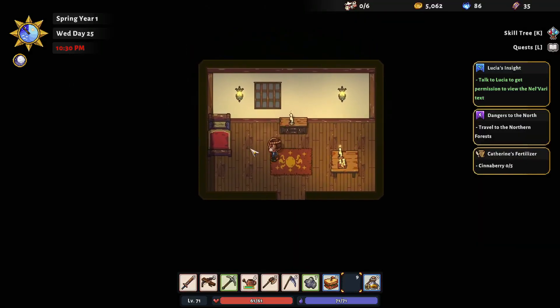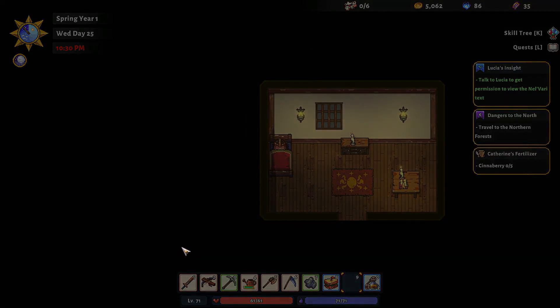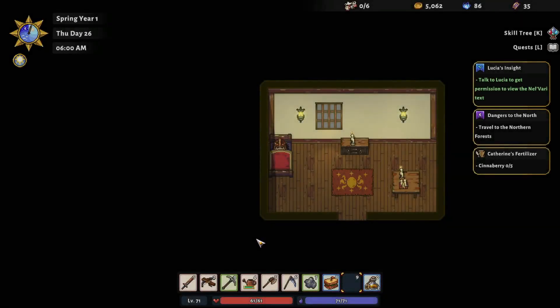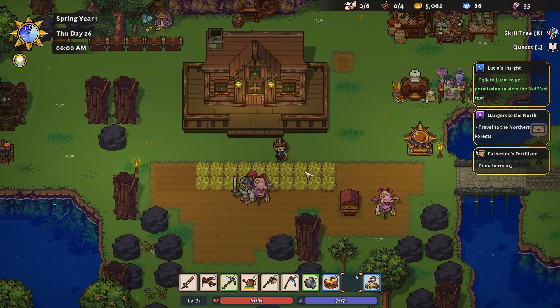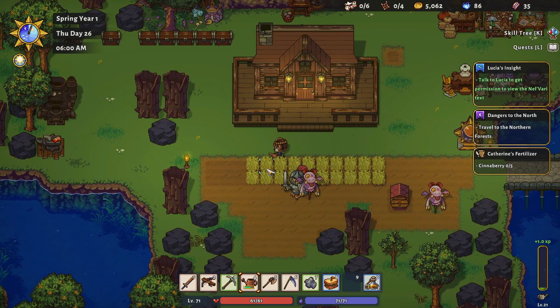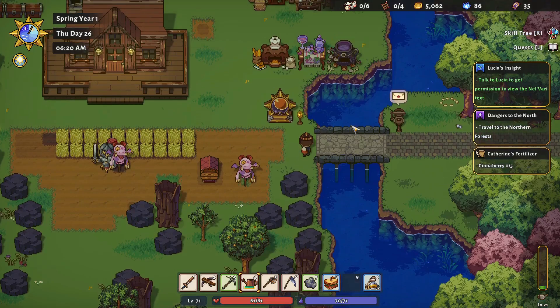I'm also going to go back into my hotkeys and change that - for whatever reason I like the F button instead of E for the interact. This was my personal preference. I think there was an update that reset it. Anyway, I'm going to spend a little time watering the plants, reset my hotkey, and I'll be right back.